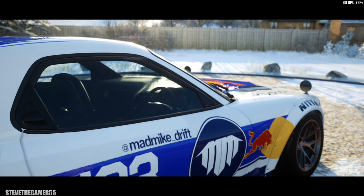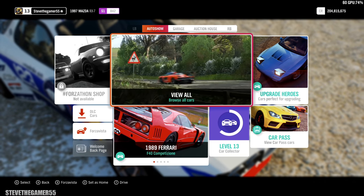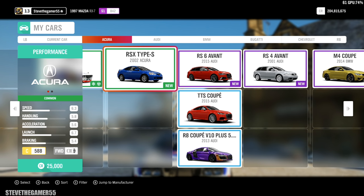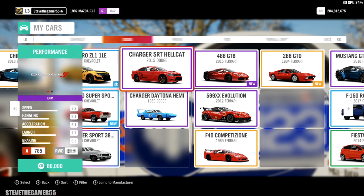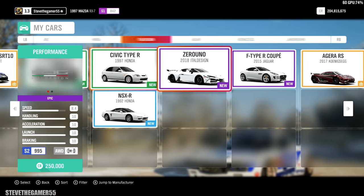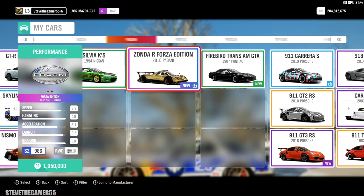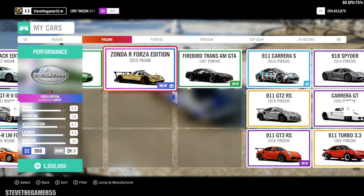Hey, what's up guys, welcome to another Forza Horizon 4 episode. Let's pick a car and drive. I've been trying to fix this RX7 to drift properly but it's been a fail. So today, what car are we gonna drive? Last time we had the 724, we did the GTR. Which car are we gonna take for a nice drive today?